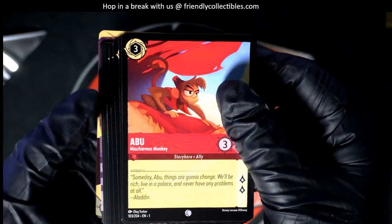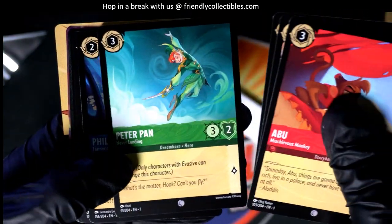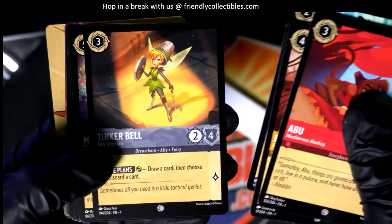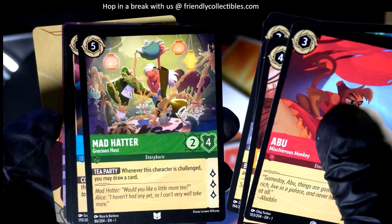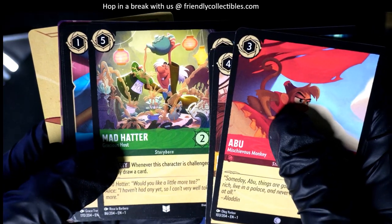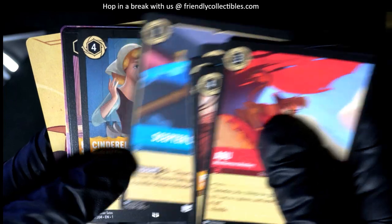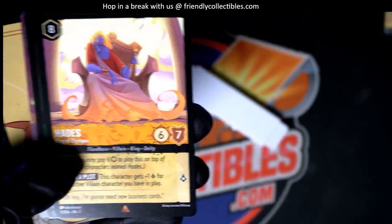Here we go — Peter Pan, common, common. Funny stuff. Here's a Mad Hatter, uncommon. Here's a little book emblem for uncommon. And now we got these bronze ones.